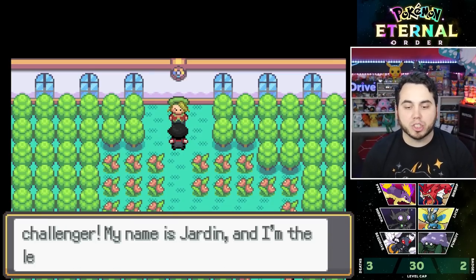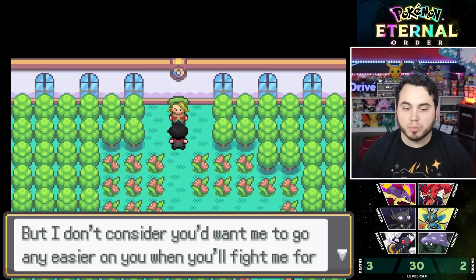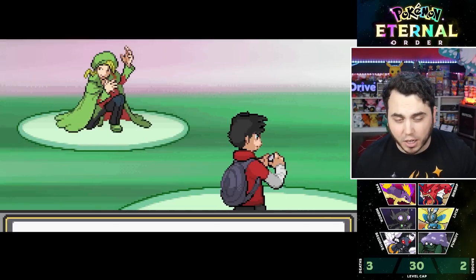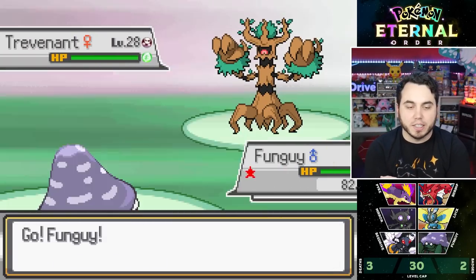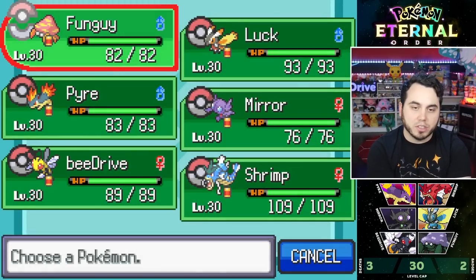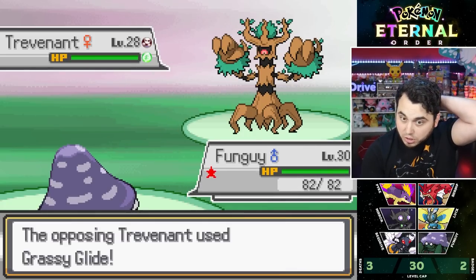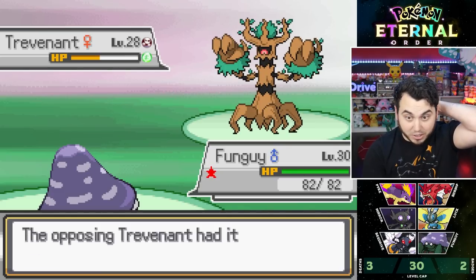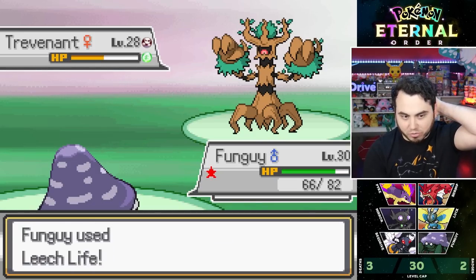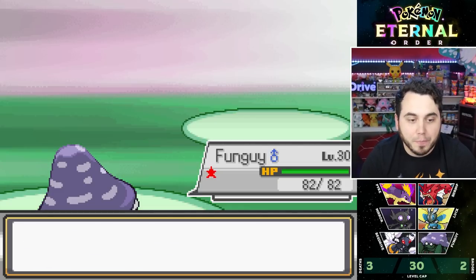Welcome to the Gallia Gym. Gym Leader Jardin leads with a Trevenant that has Grassy Surge — it sets Grassy Terrain. Fungi is a great lead because he heals off the terrain. I use Leech Slap twice — he uses Grassy Glide but I heal it all back — and I knock out Trevenant. So we take a great start.